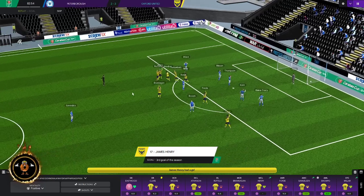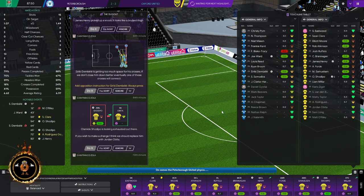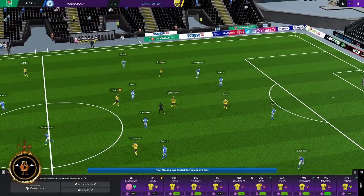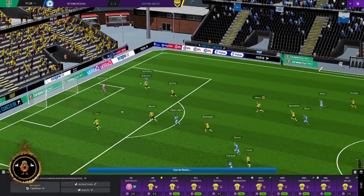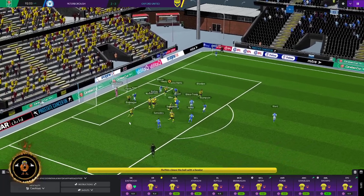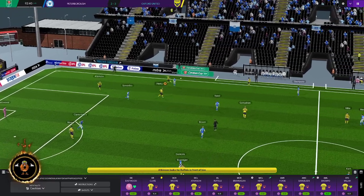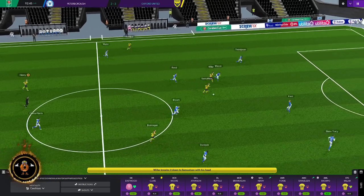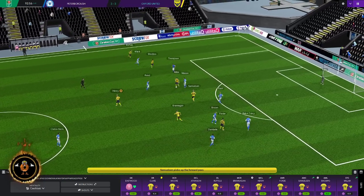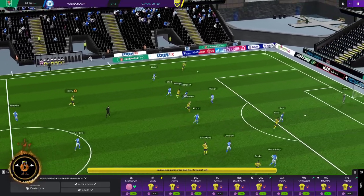Ruffles had the assist — I wish they put assists on these screens. So that's 3-2 with Oxford coming back from 2-0 at half-time. Going up to cautious now. Henry gets injured again — he was injured in the last game, got fit, and now injured again. Poor Henry. But he did score that goal. Samuelson could have been the killer blow but passed back. Oxford are just wasting time in cautious mode, which they're entitled to do.